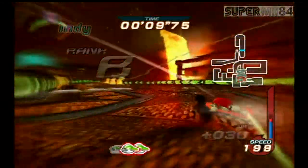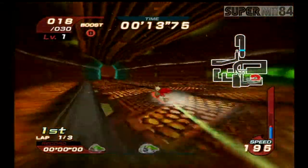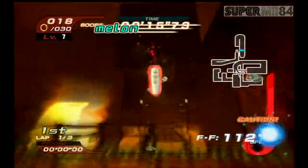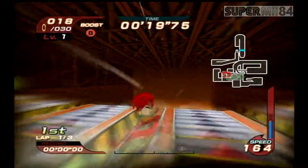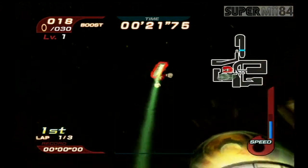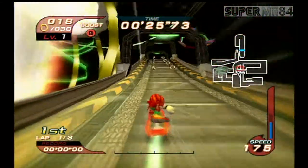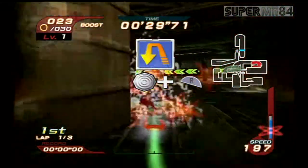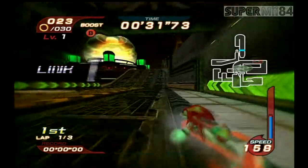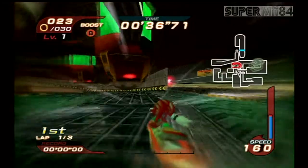So this is our third stage, Egg Factory, and our objective here is to come in first place and defeat Storm. We're playing as Knuckles. Knuckles is a power type character, and what power type characters can do is punch through objects that get in their way, leading them to shortcuts or hidden routes. You can even refill your air by doing it, which is why I think power characters are easier to handle, especially when you're doing the World Grand Prix in this game.